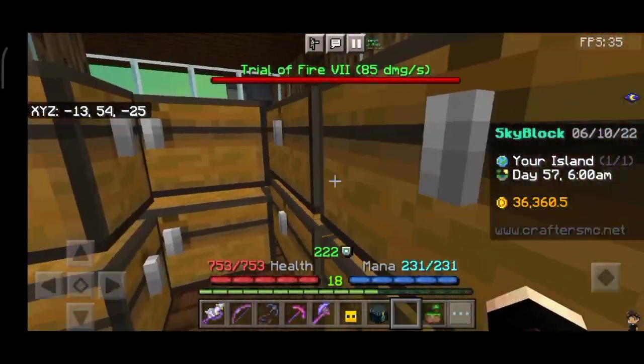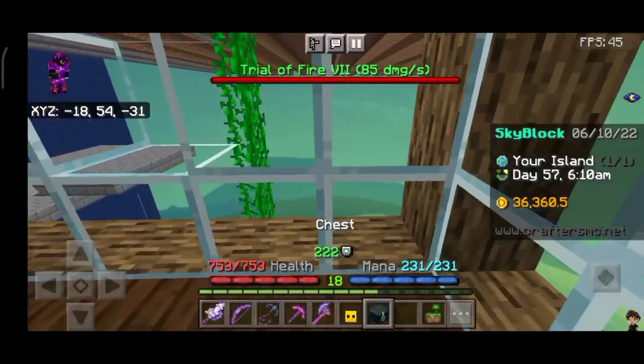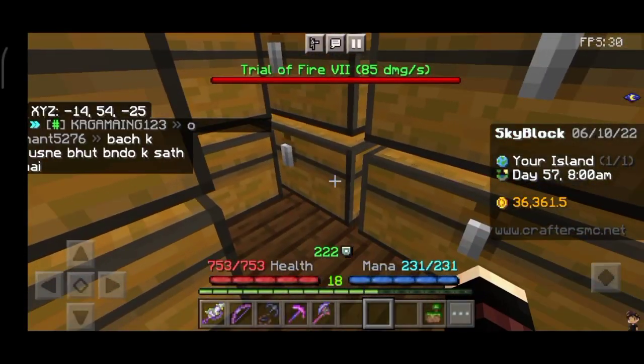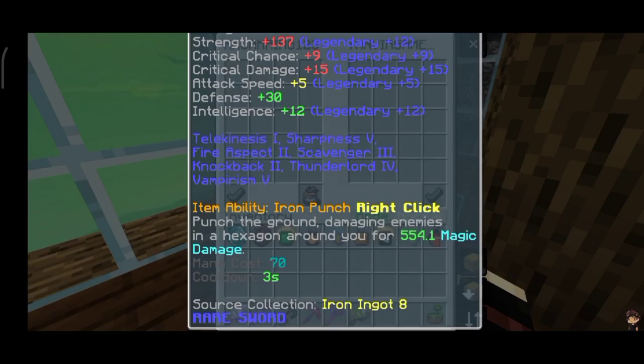Inside my ender chest is my collection that I have made. My brother is telling me about them. We were also telling him about a person — his name is Yera — this is a very big scam. Big thank you to Crafter's brother Hymad.